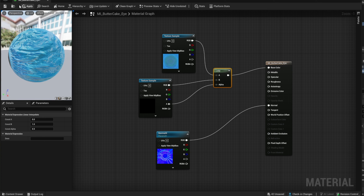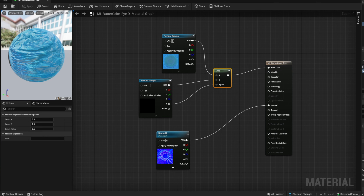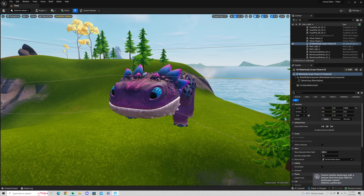Guys, that is literally it. You're going to bake these changes by hitting the save button. Once it's fully saved, close out and you have Klombo. That's all you need to get Klombo working. I hope this tutorial helped. Please like and subscribe to my channel if you think I'm doing a good job. Until next time.